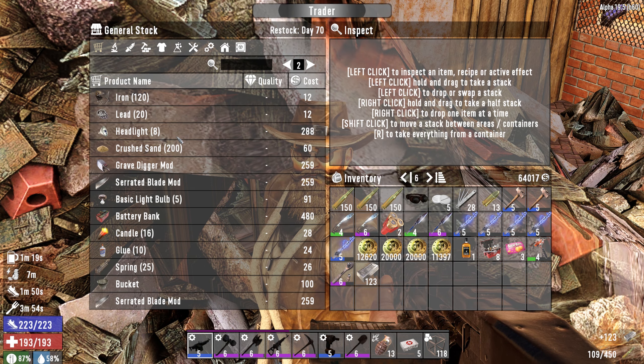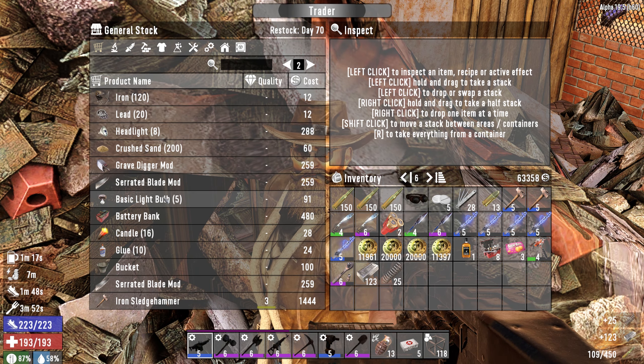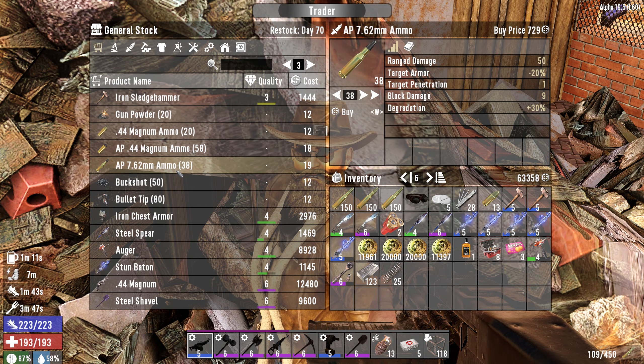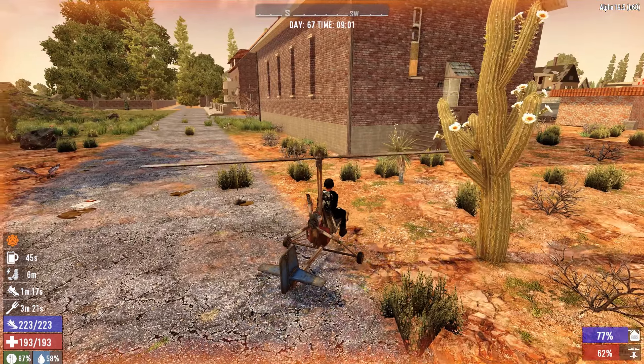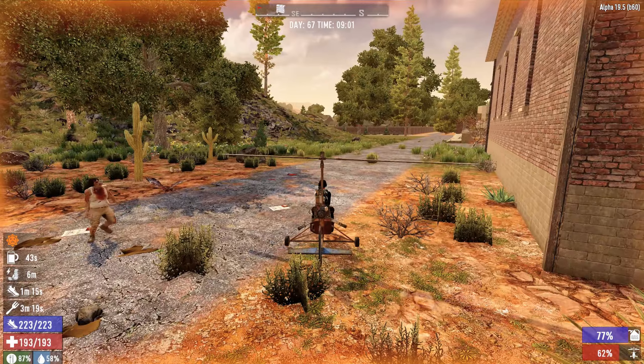From him I will take the steel, take the springs, take his AP ammo, more AP ammo, and some forged iron. Seems to be just about it for him. Alright, with the remainder of this stuff let's head over to Trader Jen and sell the rest of it.